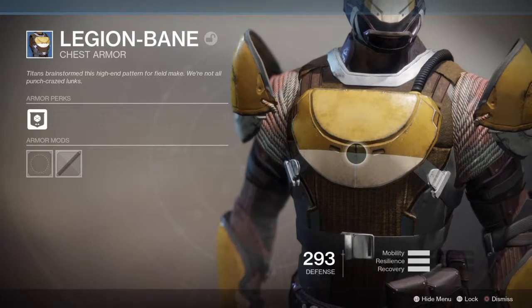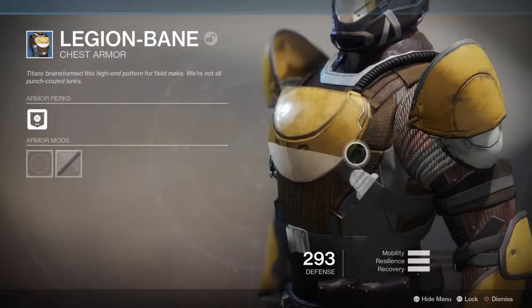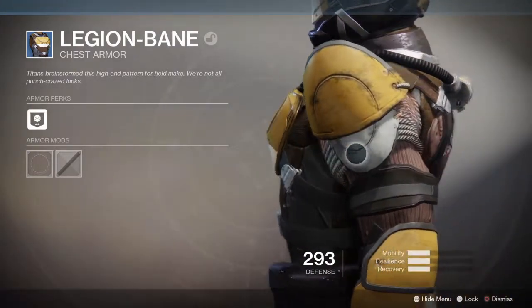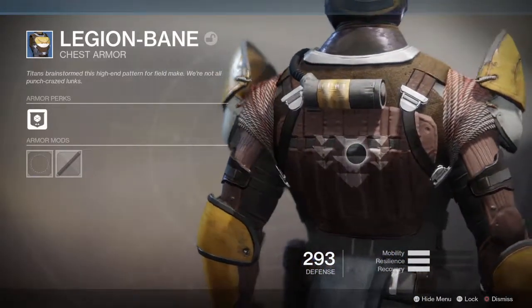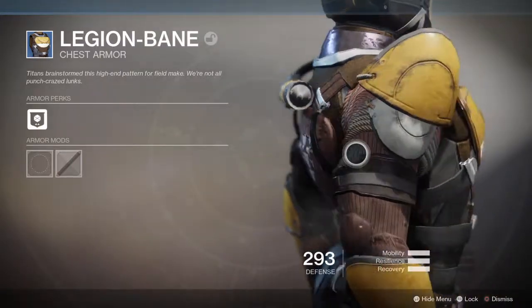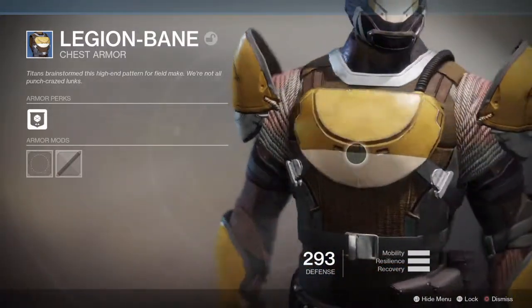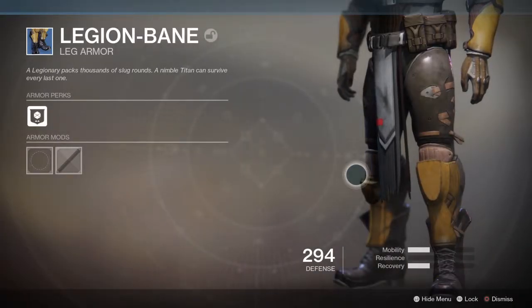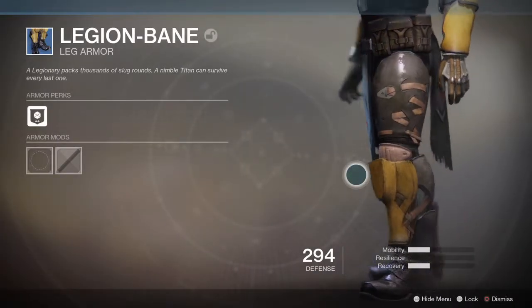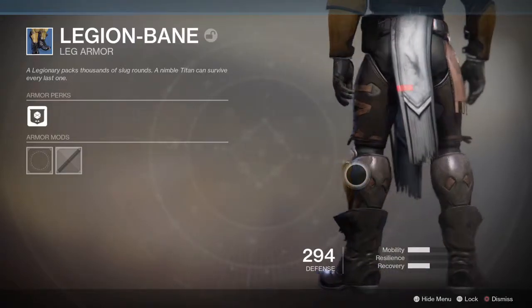Titans brainstormed this high-end pattern for field use — we're not all punch-crazed lunatics. A legionnaire packs thousands of slug rounds; a nimble Titan can survive every last one.